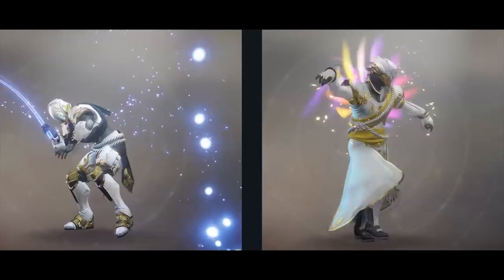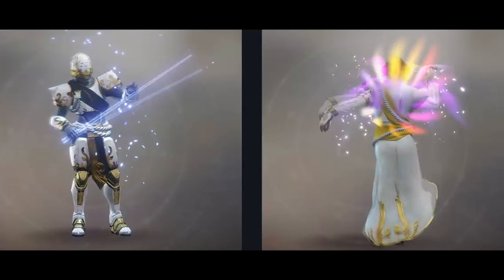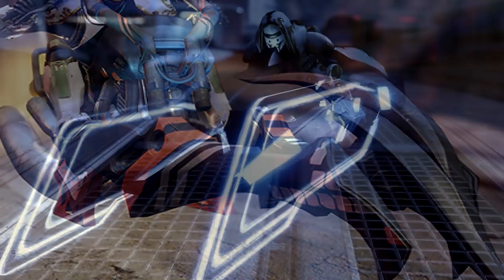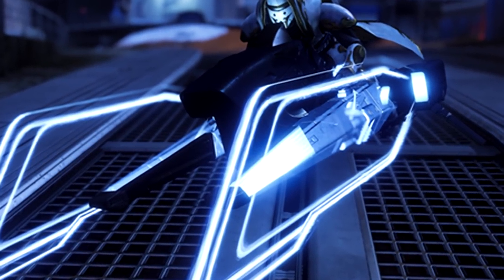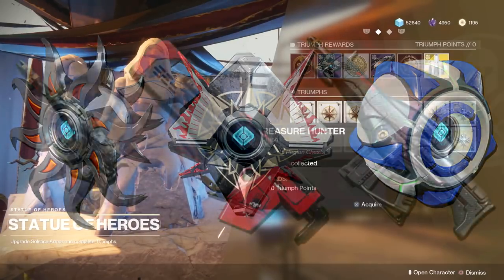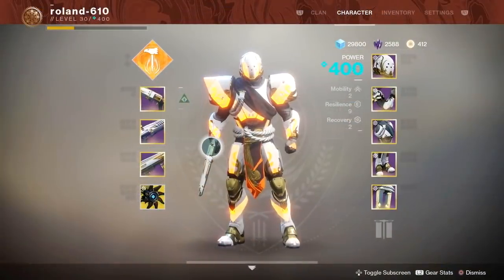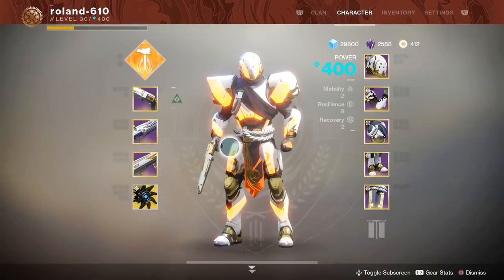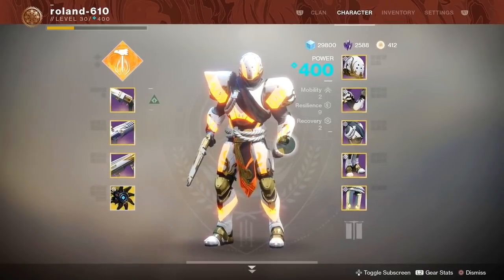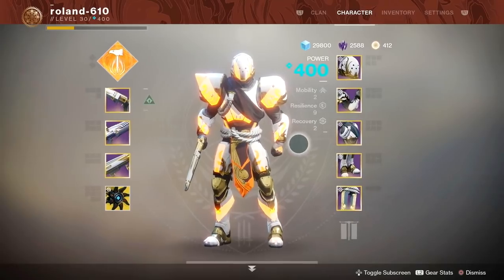Here's a look at some of the rewards from the Solstice engram. The emotes look great — just look at the fishing emote, absolutely incredible. And that sparrow looks amazing, and the ghost shell too. There are also 3 new exotic ornaments — one for the Stern, one for the Suros Regime, and one for the Jade Rabbit. These engrams also offer armor glows, which can be applied to any version of the Solstice of Heroes armor sets. Armor glows are unlocked permanently like ornaments, and they shine brightest when your subclass element aligns with the element of the glow — pretty cool.